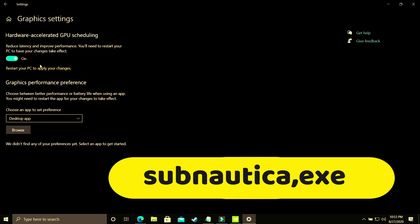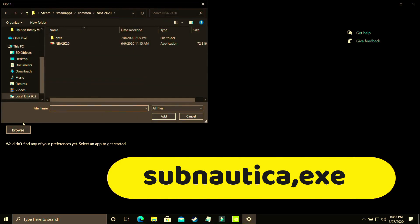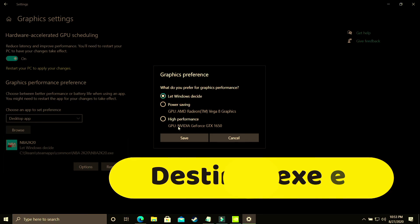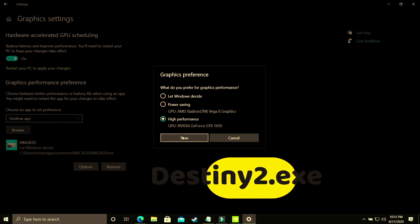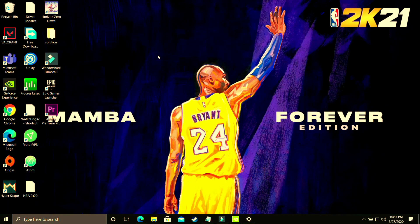Here you just have to make sure you select a desktop app and browse for your game's .exe file. I'll be showing you with the example of NBA 2K20 — just add it here and do the same with your game's .exe. Then go to Options and make sure you select High Performance — that is, your dedicated graphics card, for example Nvidia GeForce GTX 1650. Save these settings, restart your PC, and your game's performance will surely be boosted.